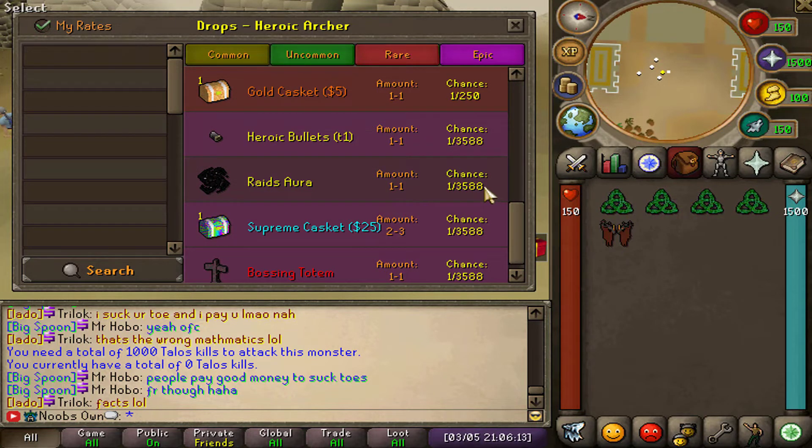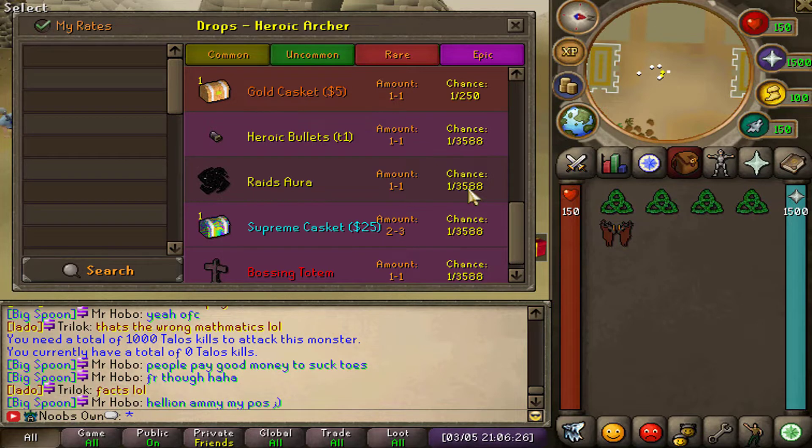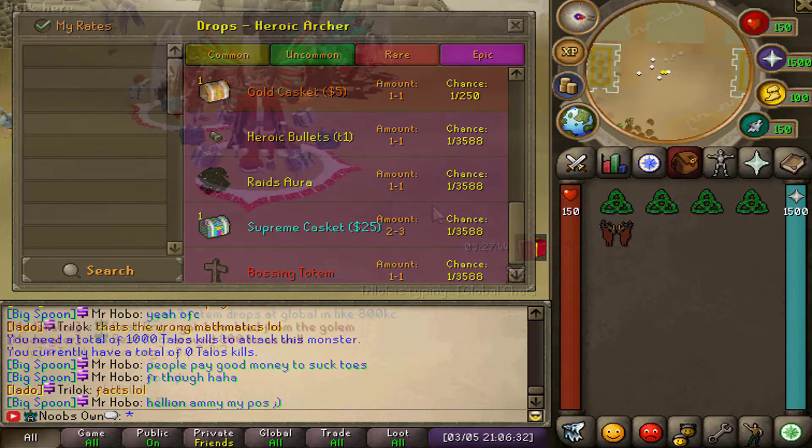The Heroic Archer also drops a new Rate Aura — it's a very rare drop at a 1 in 3,588 chance. If you manage to get it, you can use the Raids Orbs from the shops mentioned earlier on this aura to upgrade it into a better version. You can do this through five different variations.